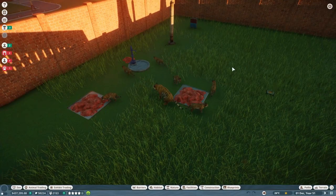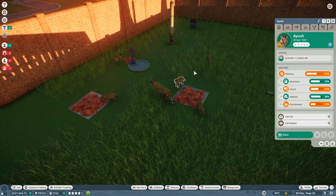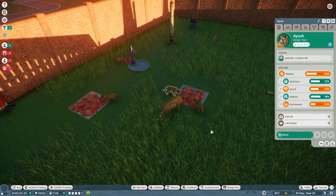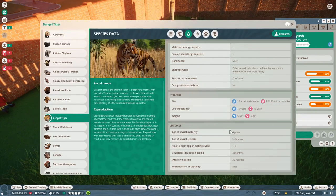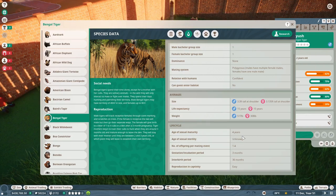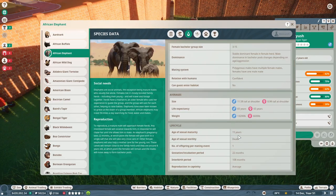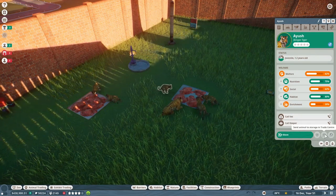There are two more ways to earn credits in the game, and the first is to release animals. A juvenile animal cannot be released to the wild, nor can they be sent to the trade center — this is by design. You can tell when an animal is going to age up by going into the Zoopedia. Under that animal, you can see their age of sexual maturity. For example, it's four years for some animals, so whenever they hit 4.1 years they will age up. African Elephants, for instance, need to be 15.1 years old before they can mate, and before you can release them to the wild or put them in the trade center.